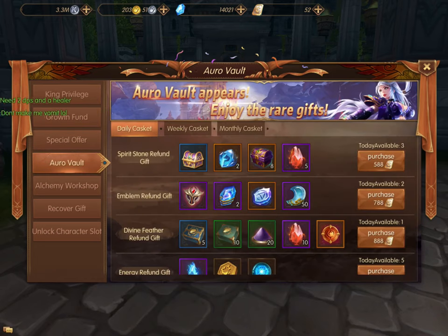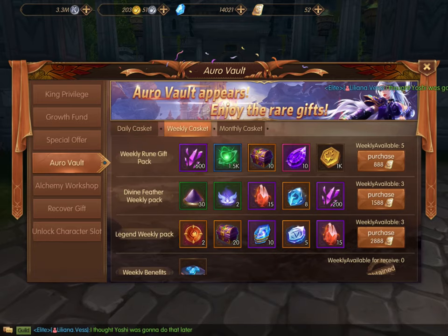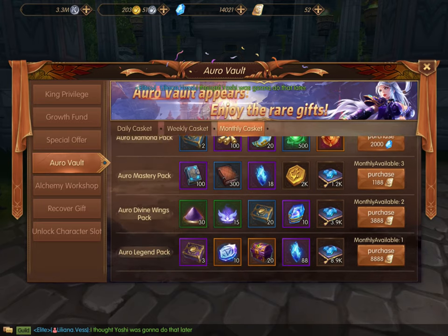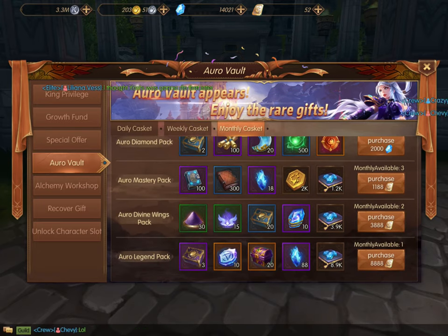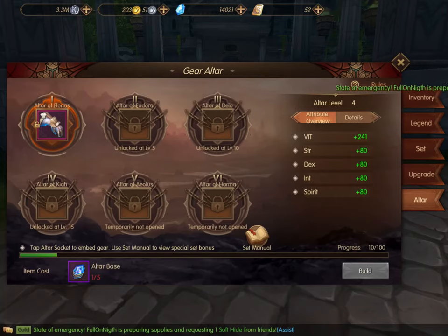Also, under Bonus and Auro Vault, you can purchase this section with 788 coupons if you would like to get the emblem refund gift, and that will also give you additional altar bases.